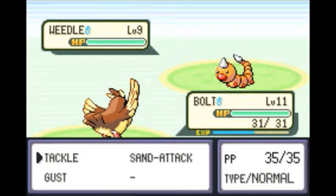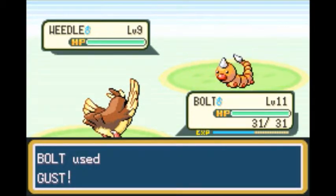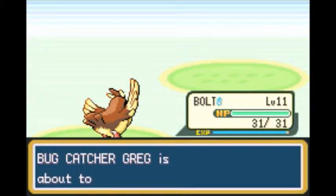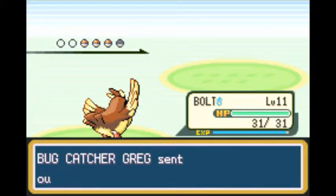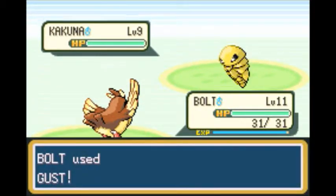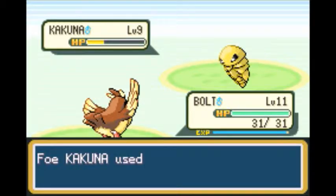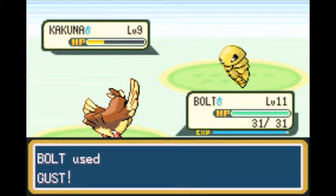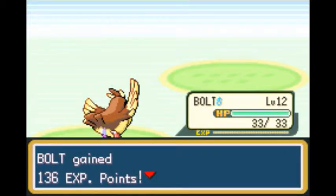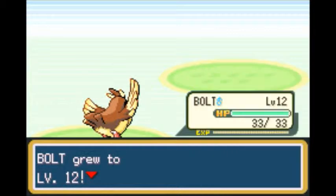It's not a very interesting battle — just another Weedle. Since Bolt has gained some levels, he can finally one-shot these things with his flying-type move. Kakuna is probably not going to go down because it has higher defenses and will only use Harden, but we'll deal with it. There it goes. Not that difficult. Bolt is gaining levels like crazy.